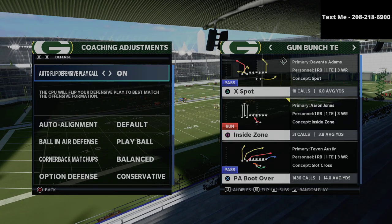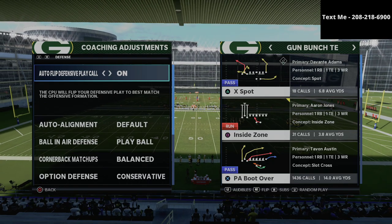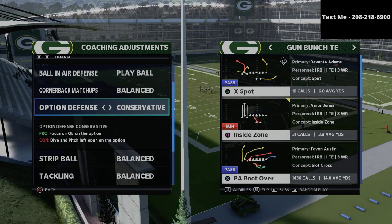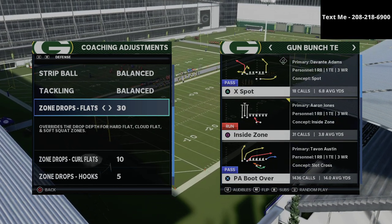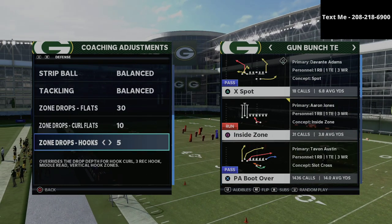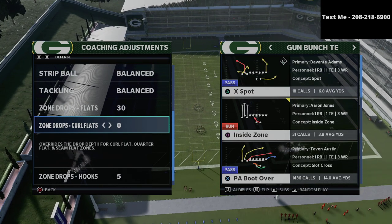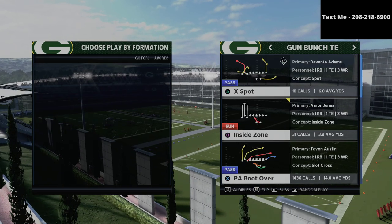So how we're going to defend the gun bunch — the first thing we want to do is make sure our coaching adjustments are as follows: we want our auto flip to be on, auto alignment set to default, ball in defense to play ball, and option defense on conservative. For zone drops — this is very important — we want our flats on 30 yards, curl flats on 10 yards, and hook curls on five yards. This is the best zone drop defense in my personal opinion. Now if they're throwing a lot of flats, you might want to drop these down to five or even zero, but start here and adjust as you see what they're attacking.